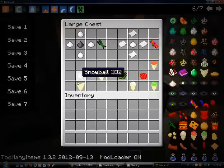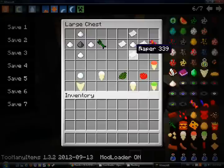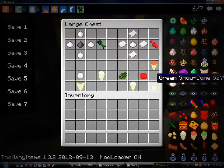Snow cone is just a snowball with a cone. For Candy Creeper, you craft it with gunpowder and papers around it, with sugar in the middle. Snow cone will just do slowness, and you can color it — but there's no difference, just colored.